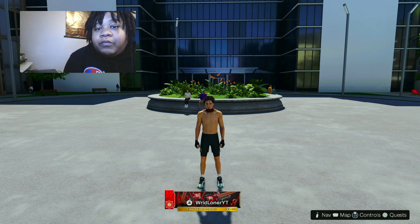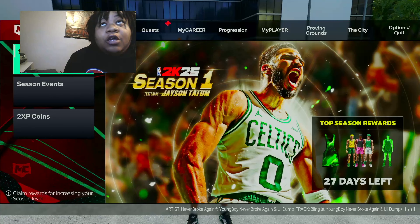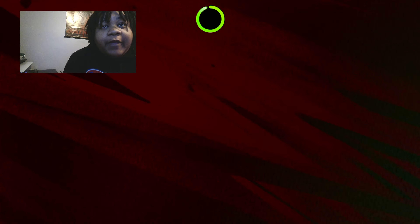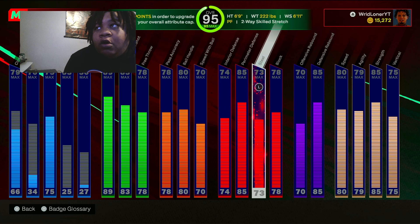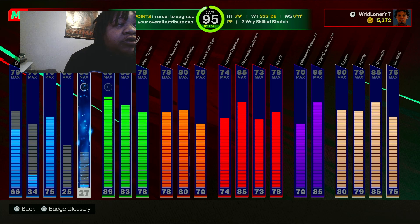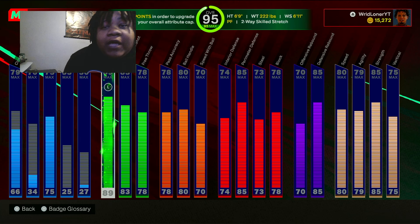Alright y'all, that was a quick little build video. I'm gonna show y'all how I got it upgraded and then we're gonna get up out of here. This is how I got everything upgraded right now — I got it to a 95 overall. I wasn't really looking to get the 99, but I'll give y'all an update when I get the 99 and get everything else upgraded. This is how I got it upgraded so far, this is what works for me. The build is always a template — you want to change something, change something. I'm just giving it to you the way I made it, or the best way I feel it should happen.